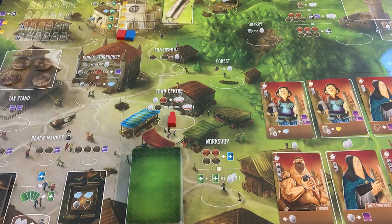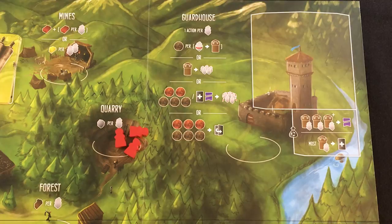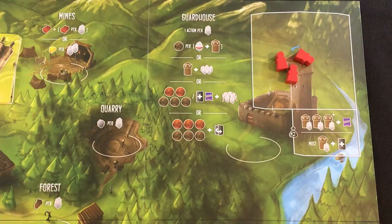The general rule is the more workers you have on a space after you place there, the greater the effect. Like if I go to the forest to get some wood, the first worker gets me one, the second gets me two, and so on. But the more workers you stack in one place, the higher the chance another player comes in to grab them and throw them in prison, gaining a monetary reward.